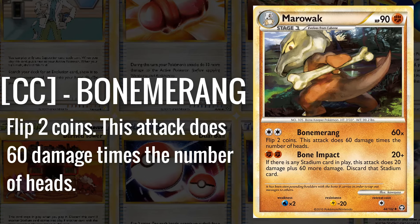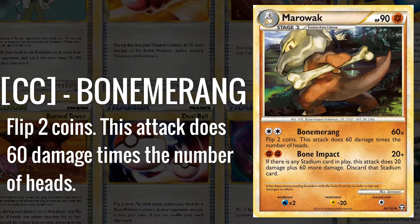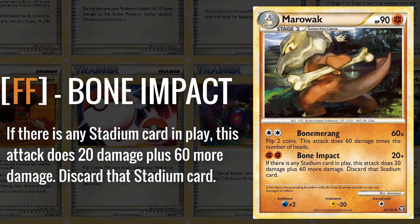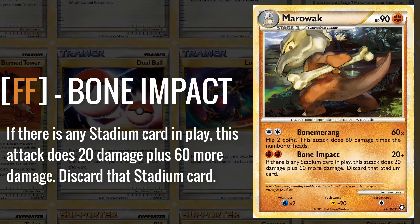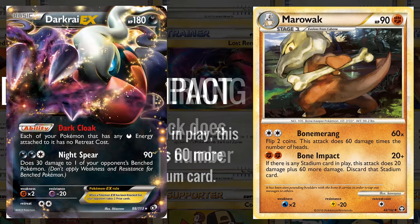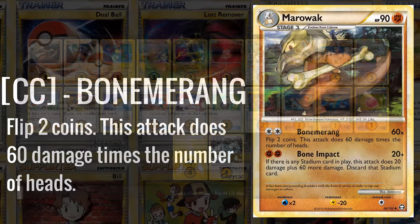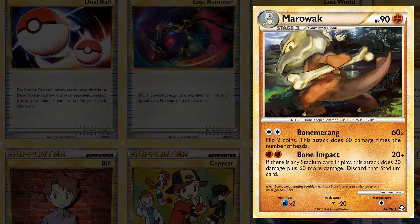Maybe the strangest card that saw play here was Marowak, which has two Fighting attacks — Bone Meringue does 60 for each heads on 2 coin flips, and Bone Impact can do 80 and discard a stadium in play. While these are very mediocre attacks, it's mainly because of the Fighting typing in a field full of Darkrai that allowed this card to see a small amount of success. I believe it topped 128 at US Nationals in 2012 because Darkrai was everywhere, but realistically in a competitive meta this card is not doing too much — just use Terrakion instead.